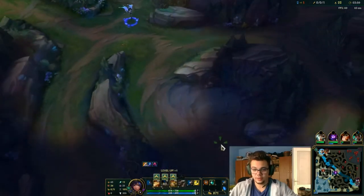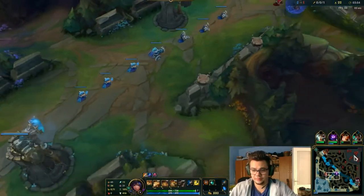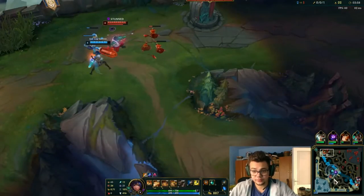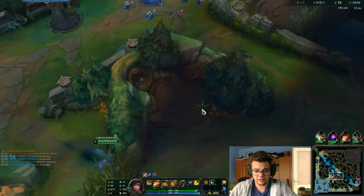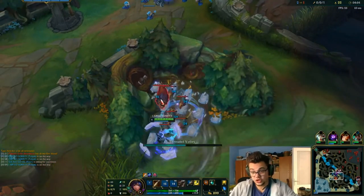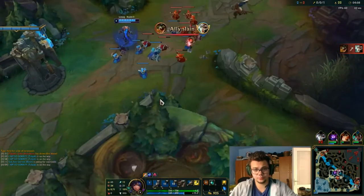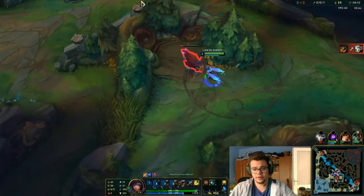If you're a GLP player on mid lane, you always have a guaranteed W that can actually hit most of the time. In jungle, as a counter argument, you don't really have that. So how do you hit your W in jungle, you might ask?